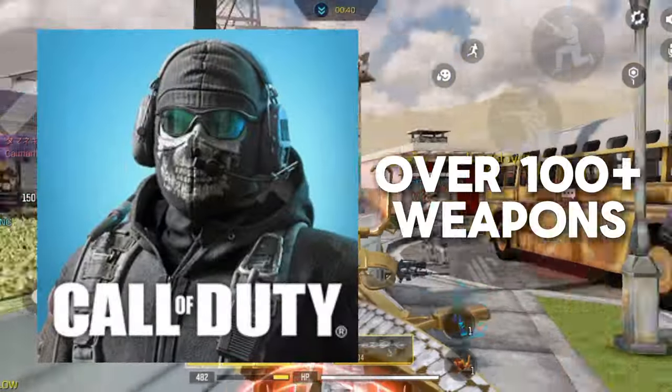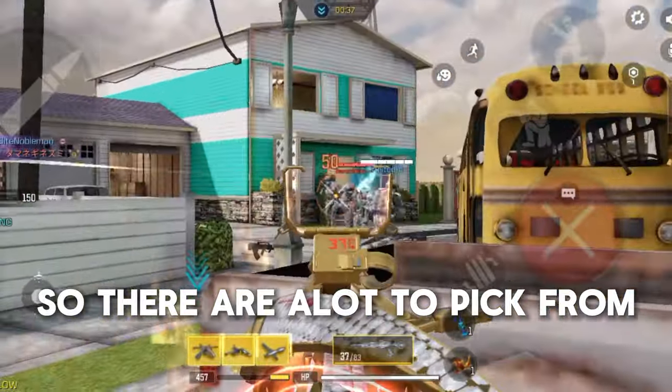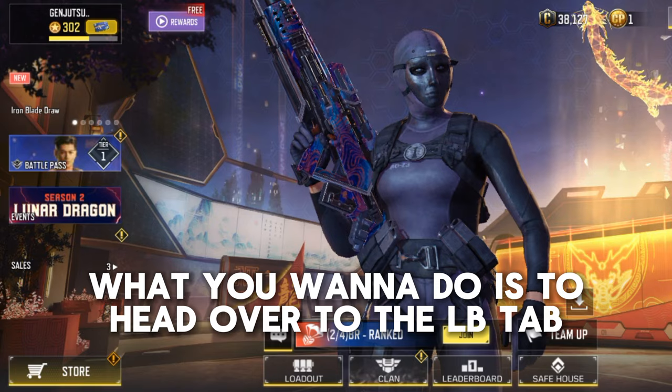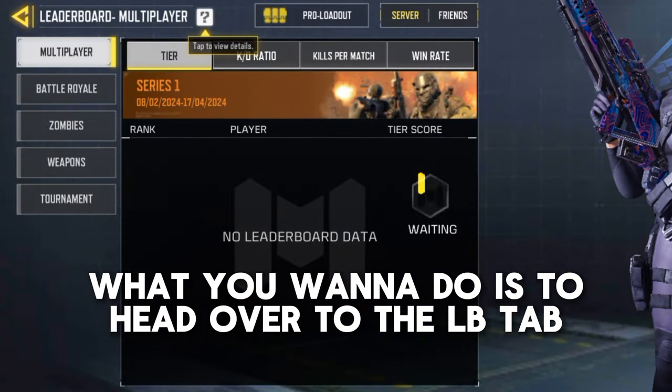COD Mobile has over 100 weapons, so there are a lot to pick from. But how do you pick the easiest? What you want to do is head over to the Leaderboard tab on the main menu.